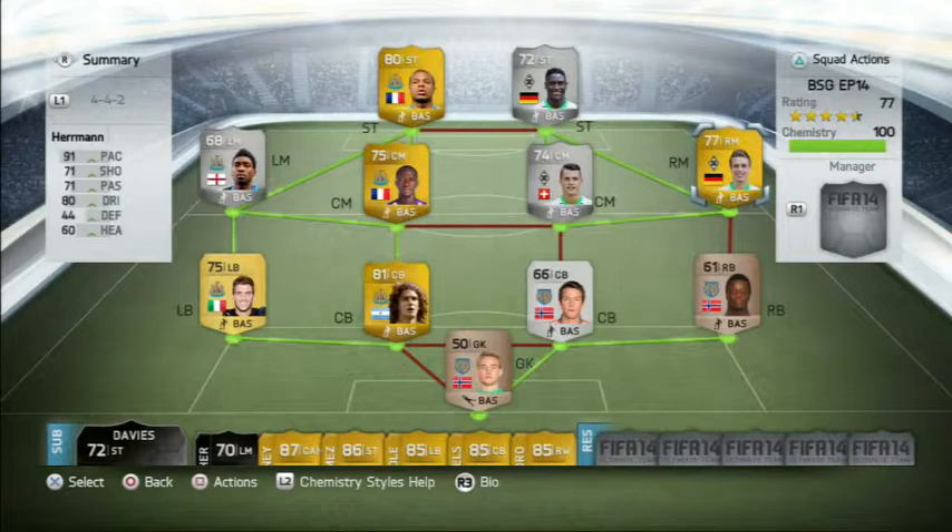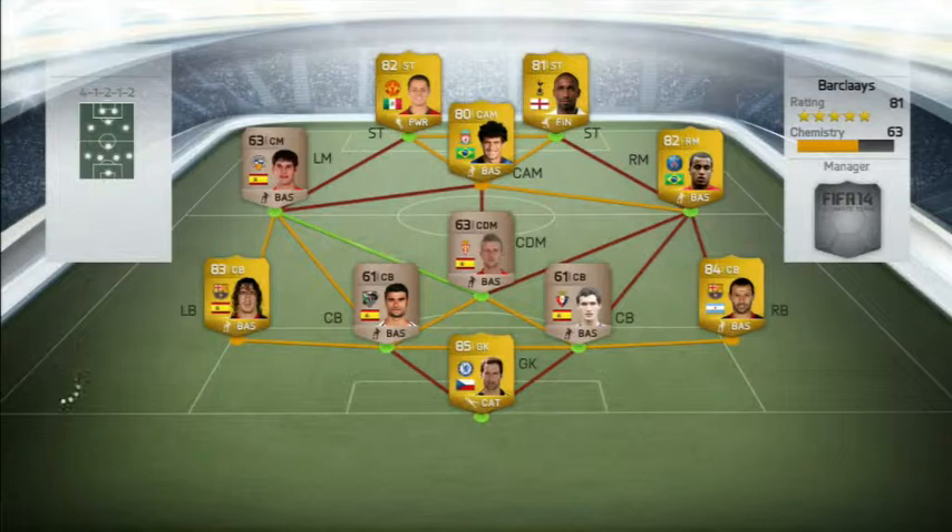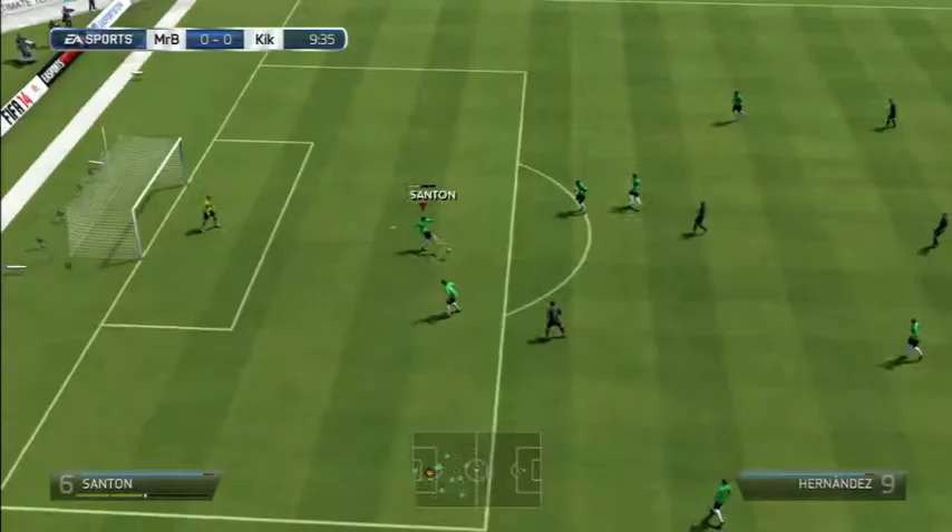We went into our game and came up against a guy with a bit of a weird team - 63 chemistry but a 5-star rating. He's got the overpowered three up front: Chikorito, Defoe, and Coutinho. Lucas Moura on right mid, Mastroano and Imperial at right and left back, and some Spanish bronzes elsewhere. He went 1-0 up at 10 minutes - a poor clearance forced to Defoe and he smashed it straight past my bronze goalkeeper. He was never going to save that in a million years.